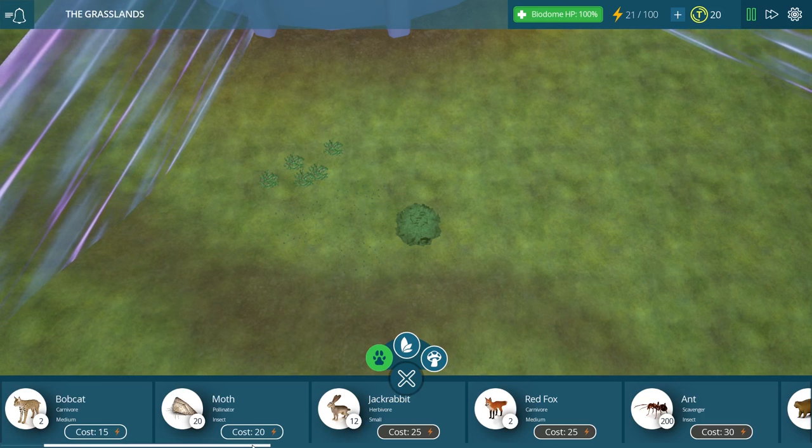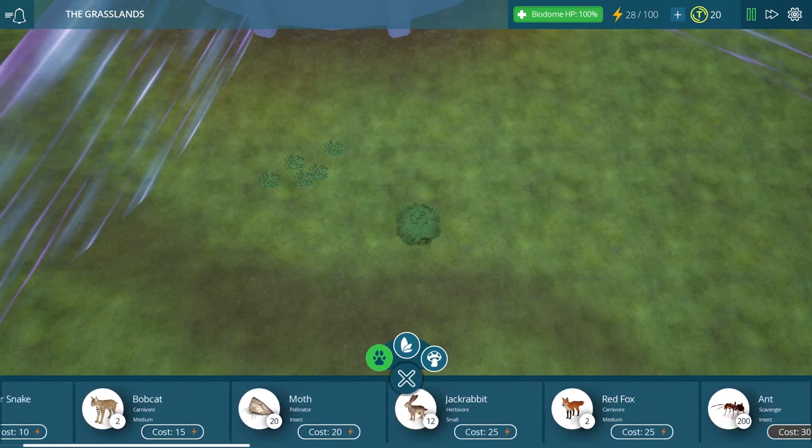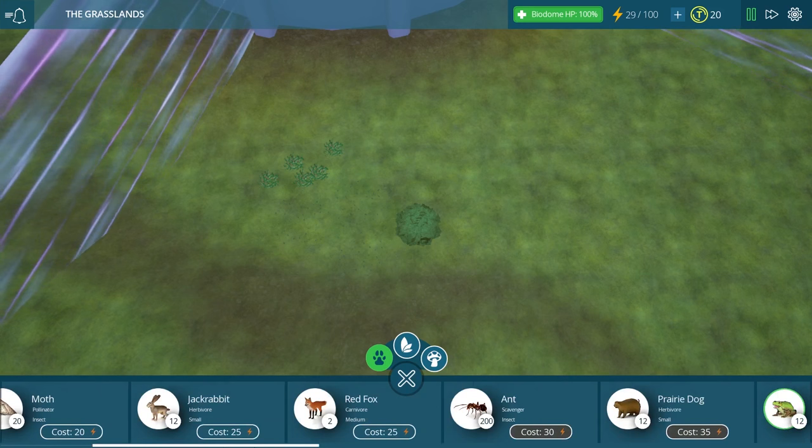I think we'll probably start with the jackrabbits again, because that seems like a good place to start. We want to start simple — we could choose something more exotic like a frog or a badger, but we might not have the type of food that they like to eat.